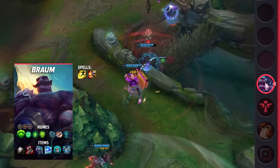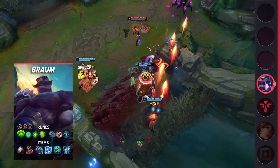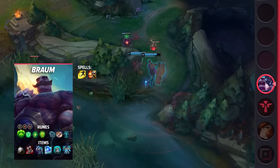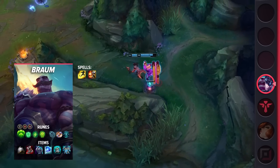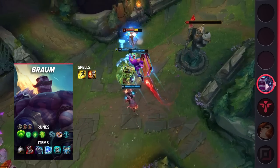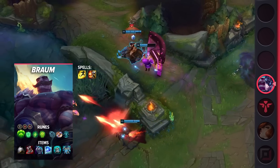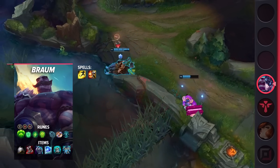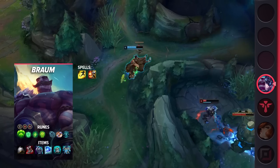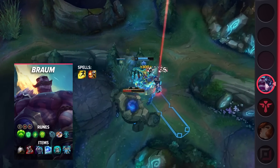This powerful duo takes advantage of their guaranteed safety to properly set up and execute plays. When moving together, they're unmatched and can look to dive low HP targets on command. With enough lane priority, these two can walk into the enemy jungle and easily set them behind as they can kill them and take their jungle camps. Once you're out of the early game, this duo doesn't even begin to lose power. As the game goes on, they continue to provide their team with insane amounts of CC and utility. With proper CC stacking, they can constantly keep their targets stunned even through tons of tenacity. With their allies by your side, these two can easily dominate games while tilting anyone that stands in their way.